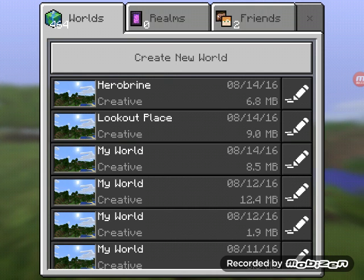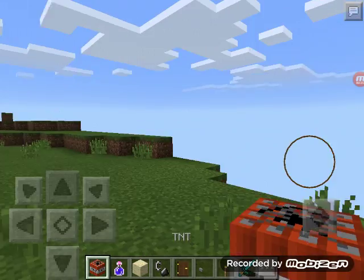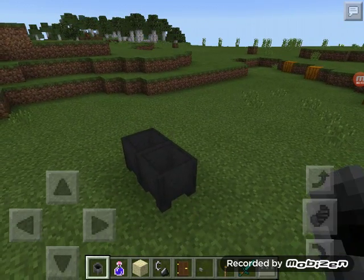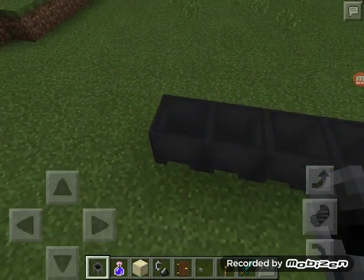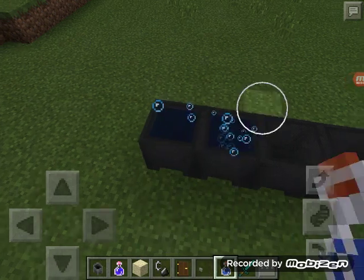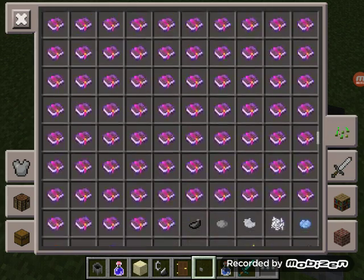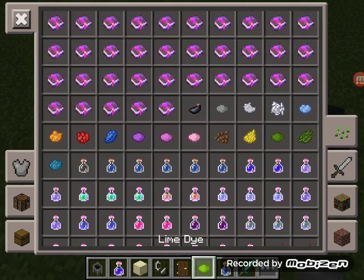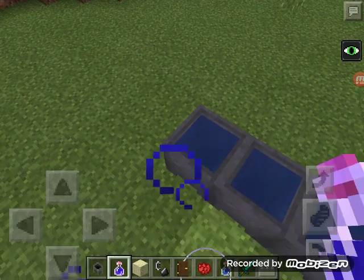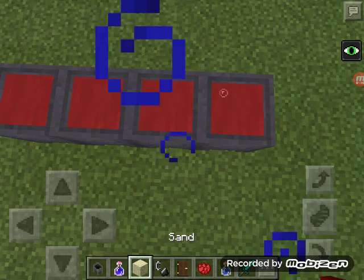First, you want to make four cauldrons — or at least one — and fill them up with water bottles. Then the next step is to get any color dye you want. If I want to use red dye, let's drink night vision so you can see. If you use it on the water, it turns red.